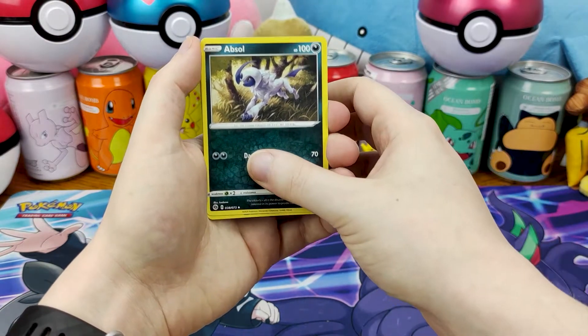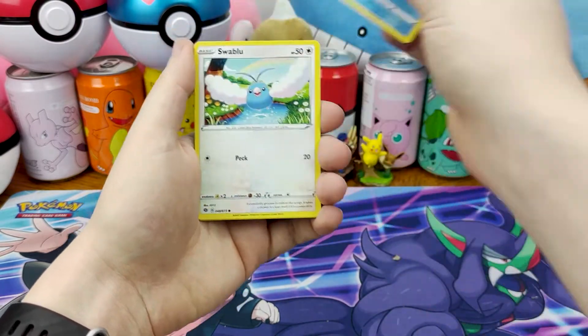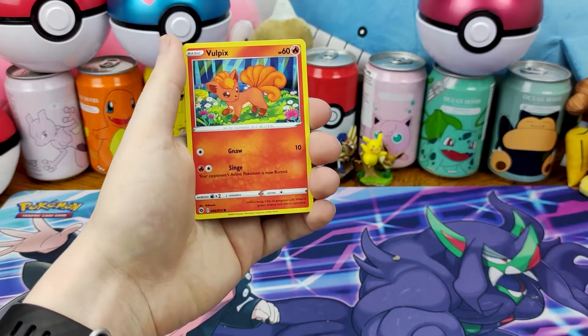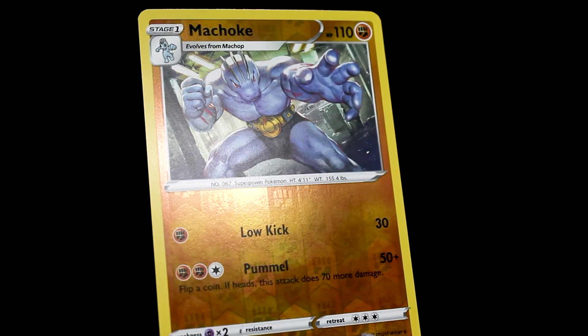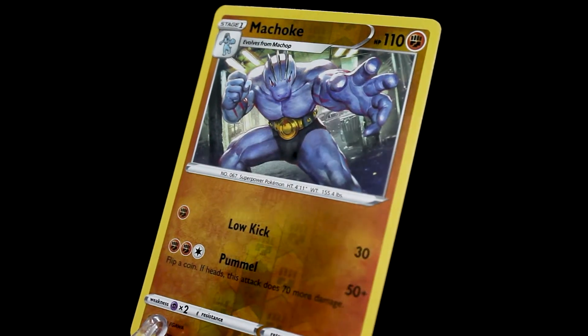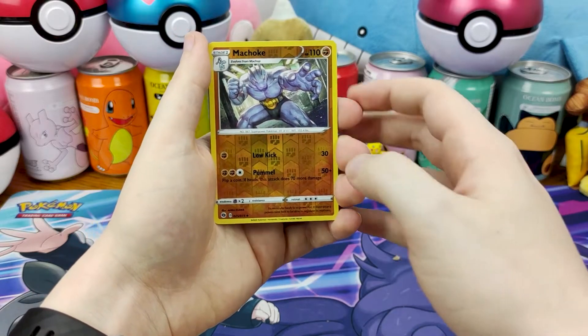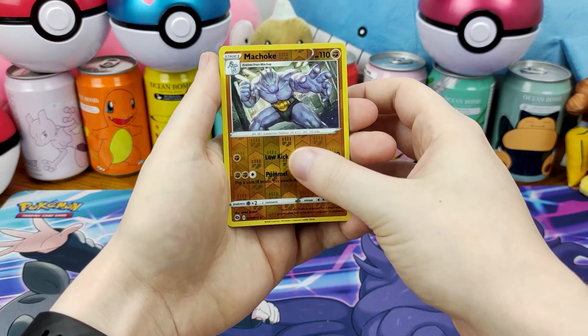Absol looking fresh. Nickit, Ekans, Carvanha, Swablu, Vulpix, Meowth. You think we're going to get Charizard in the end? Place your bets below now. We're going to open this, we're going to check, see if you're right — right now.